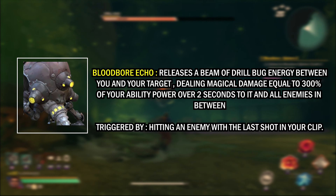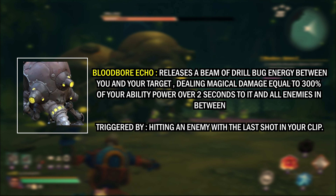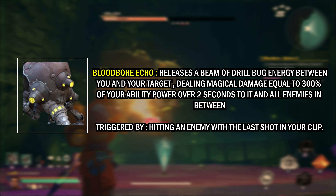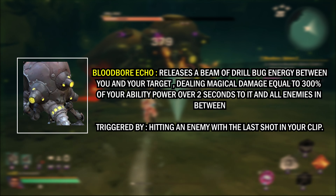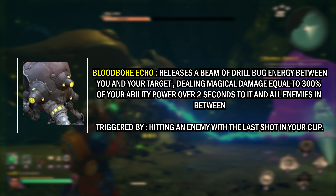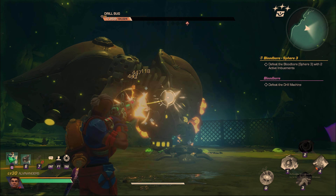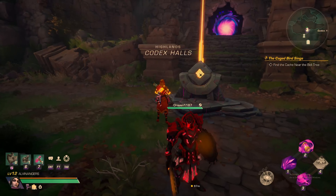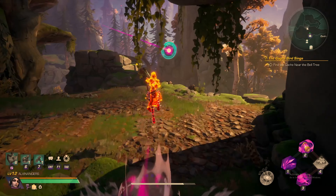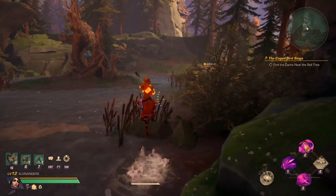Notable items you can get from Bloodbore include the Juggernaut Essence, which is one of the crafting components needed to craft Juggernaut; Corrupt MLU, a material needed in the process of crafting the new weapon; and lastly the Bloodbore Echo, which releases a beam of energy between you and your target, dealing magical damage equal to 300% of your ability power over 2 seconds to all enemies in between. It has a 60-second cooldown and is triggered by hitting an enemy with the last shot in your clip. Note this Echo can likely only be used by guns, but let me know in the comments.